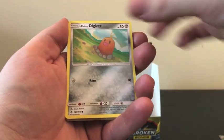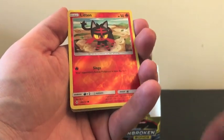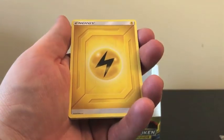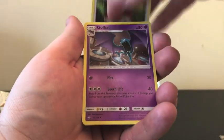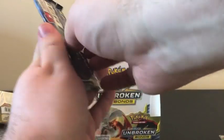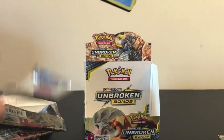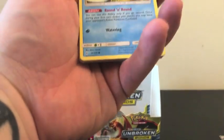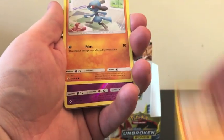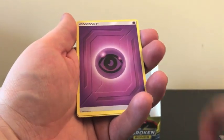We have Koffing, Alolan Diglett, Zubat, Jigglypuff, Bellsprout — Reverse Holo is Litten. Our Rare is a Crabominable Regular Rare. This will be our last fast pack, then we're going to slow roll the rest of them. Rhyhorn and Growlithe, Misdreavus is our Reverse Holo, and we have Arbok as our regular Rare.